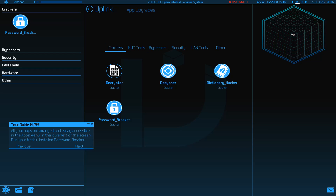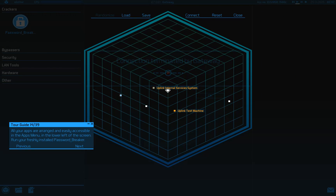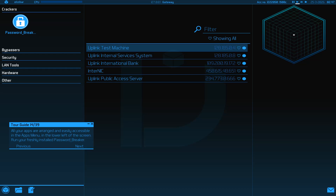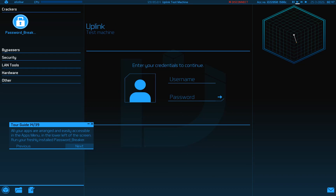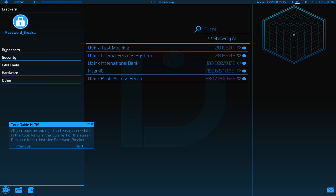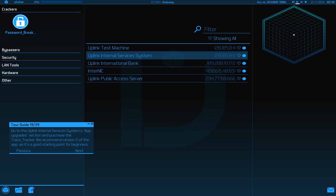Let's disconnect and connect to the test machine. Move it to wherever you want - hold it and drag it to the desired position where you're comfortable, then start the hack. Servers you're connected to have active monitoring systems. There's a frame or little action showing how much time you have left until the system creates a special app. Let's go back to the Internal Services System - awesome.